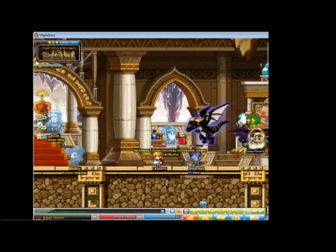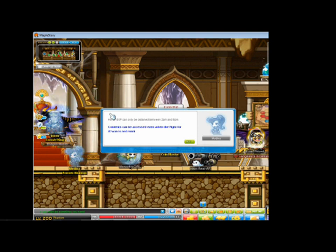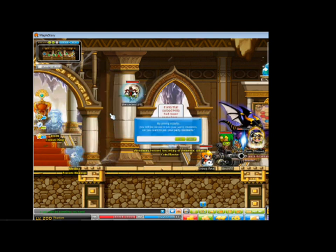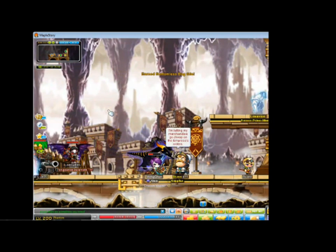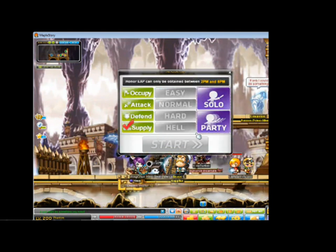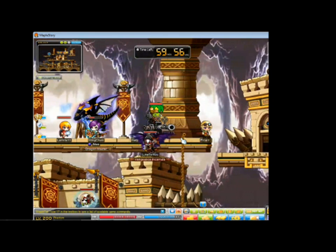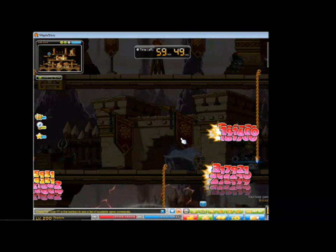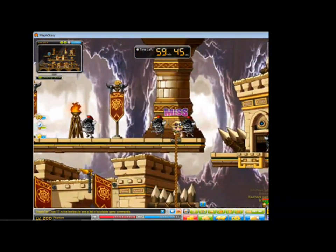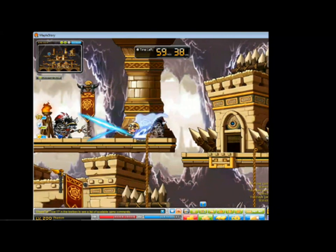Monsters will not drop anything during these modes — except for Supply Mode. Supply Mode has no difficulty selection and is only available during certain times of the day. If you accept the quest for it, you will see the monsters drop Oswan Supply Boxes. Once you collect 100 of the boxes, use the portal within the map to visit Longorius. This area functions much like a hunting mini-dungeon.